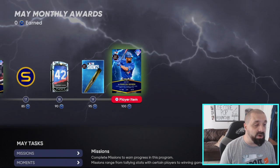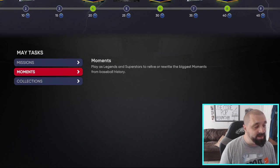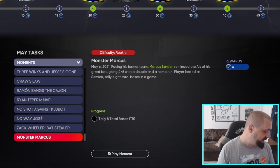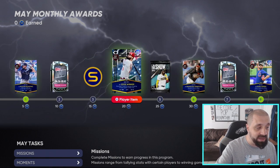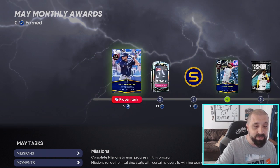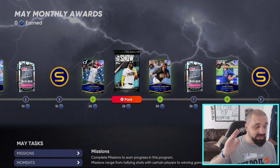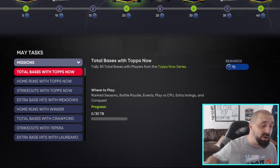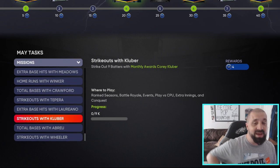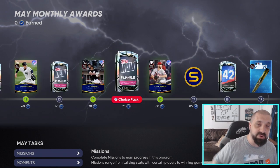Start by knocking out all the moments — that gets you 36 tokens, which gives you three Tops Now players, a May player, a second May player, and eventually six Tops Now and three May players total. Put all of those cards in a lineup and start knocking out the missions. As you complete missions you'll move further down the reward grid and start getting the additional packs and cards needed to reach Marcus Simien.